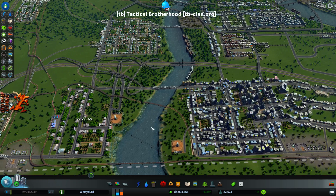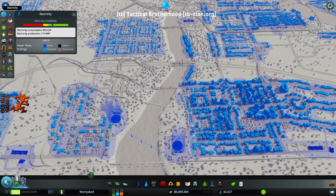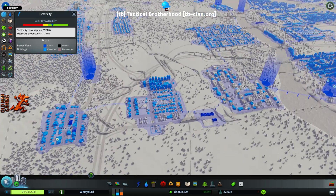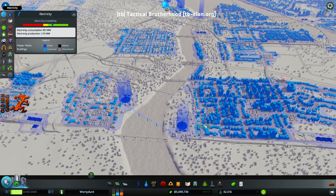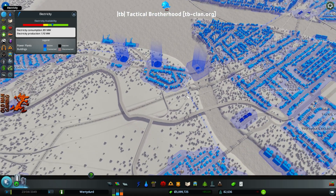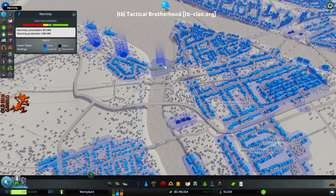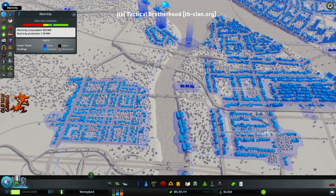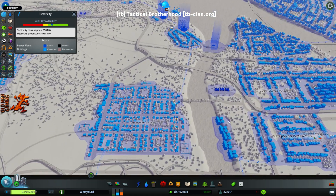Here you have your info panels over here — everything you need to know about your city. For electricity, I'm running electrical consumption of 852 megawatts and I have a production of 1,100 plus megawatts. Those blue tiles show you that they're fully electrified. These are my plants — I have all solar power right now. You don't start with that; you have to get to the point where you have those. I also have a hydroelectric dam that produces energy, and these are incinerators — I burn garbage and create energy from them. I have several around the city; this one incinerator is producing 10 megawatts of energy right now.